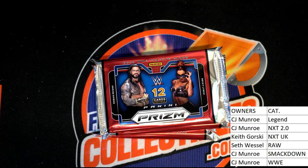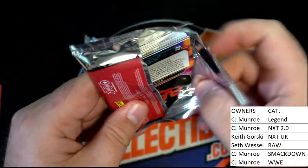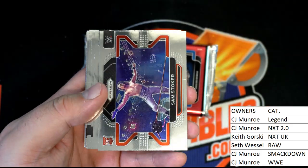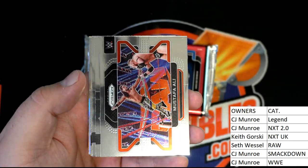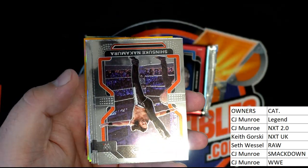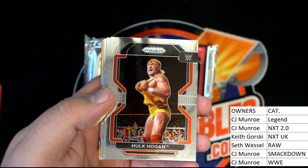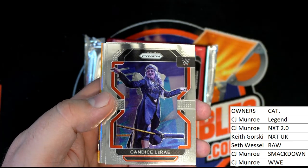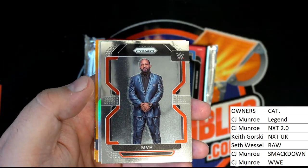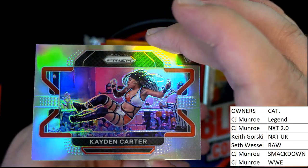Let's pull some explosive cards. Right there — rookie Sam Stoker, rookie Mustafa. I'll be showing these at the end of each pack where they go. Oh, I see some color — uh oh, see some color. Nakamura, Hulk Hogan — that's awesome. Candice LeRae, Seth Rollins, MVP. Nice silver right there, very good — Caden Carter.